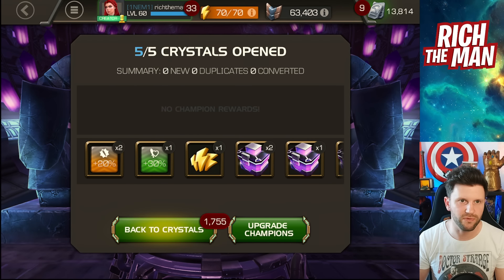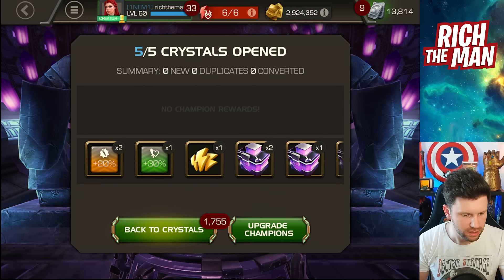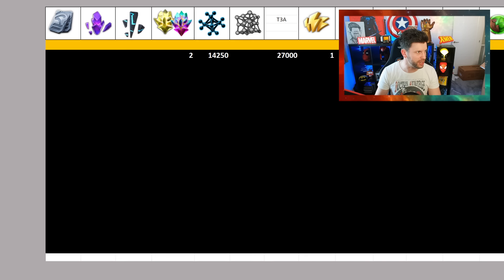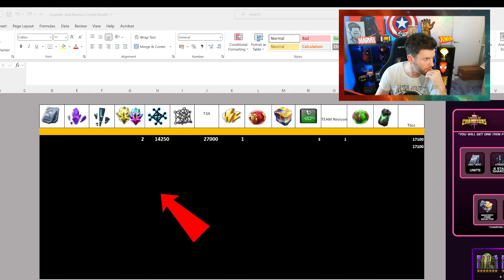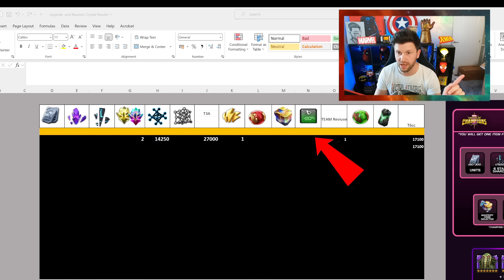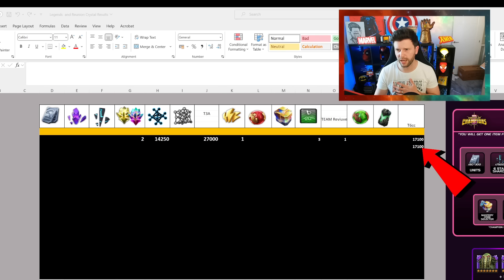That's not too bad — nothing really to give a great total on, especially if we go to the results so far. But this is where, as things expand, the performance will be important because it's all about take-home. Our take-home currently: two Valiant crystals, 14,250 tier 4 alpha fragments — pretty darn good — 27,000 tier 3 alpha fragments, three boosts, one team revive, and 34,000 tier 6 class catalyst fragments.